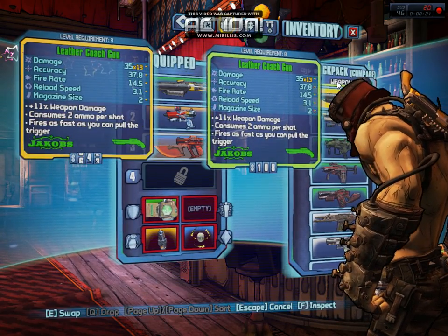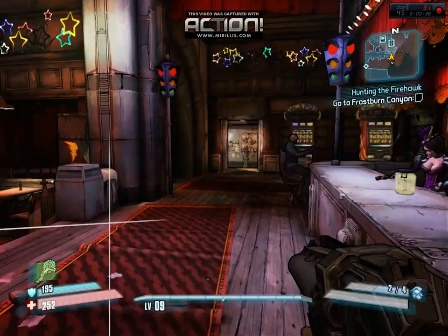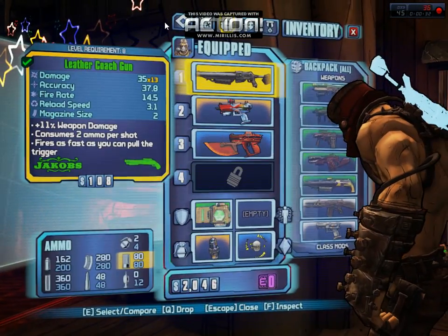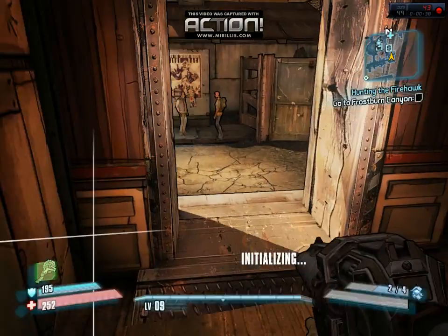Yeah, it looks like it is. Because when you see the green arrow above another weapon, it's saying that it's stronger than the weapon that you're currently holding in your hands when you went into the menu. So that's good. Do we have any other side quests we can do right now? Assassinate the Assassins, Medical Mystery, and Hunting the Firehawk.